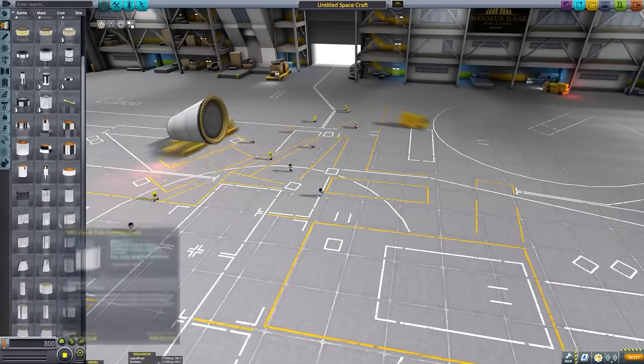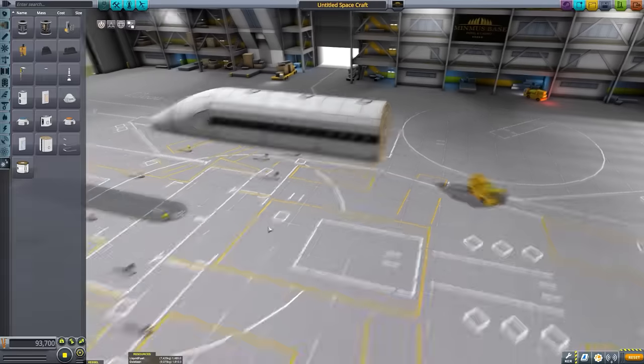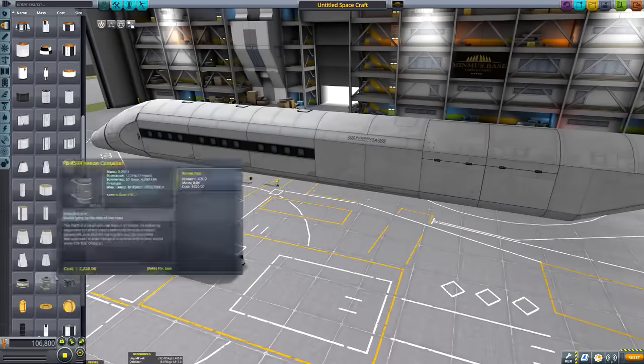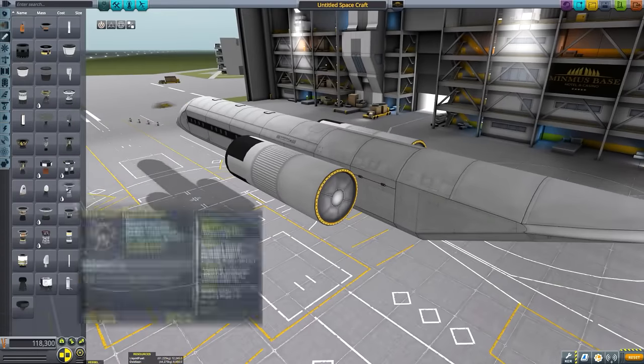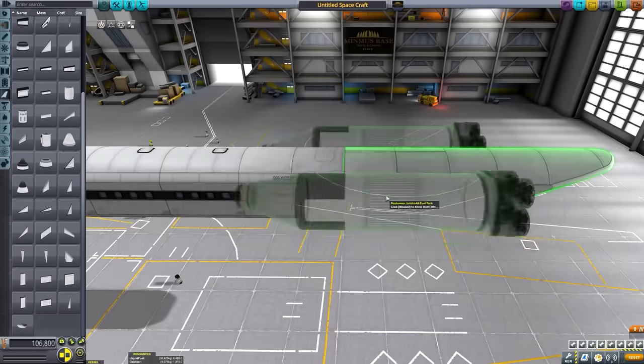Hello everyone, and welcome to today's Kerbal Space Program adventure. In today's adventure, we will be adventuring to the surface of Kerbin's mintiest satellite, the Flats of Minmus, and we will be doing so in this as yet unfinished SSTO which you can see me constructing here.